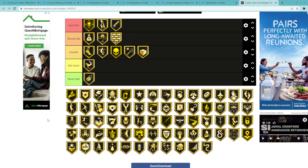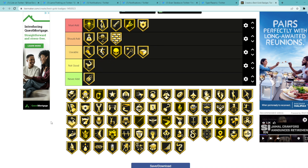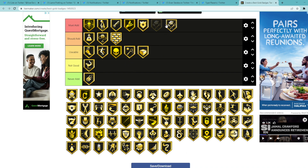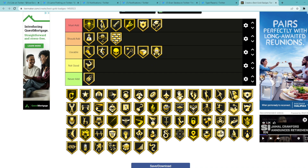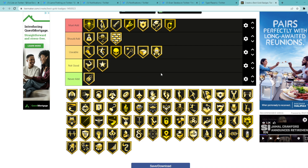Catch and Shoot is a must add — kind of in the name. Chase Down Artist is a must add badge, definitely to help you guys get chase down blocks. Chef is another must add — gonna help you guys with off-dribble threes. Circus Threes is really good but I'm gonna say usable, I don't think it's a should add. Clamps is another must add. There are a lot of must adds in the game right now. Clamps gonna help you guys play better defense and stop people on the perimeter.